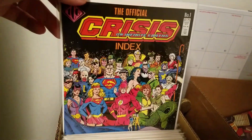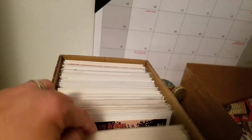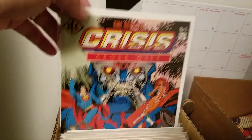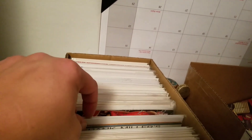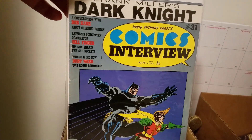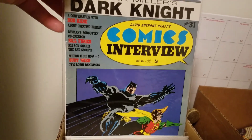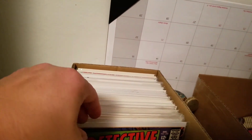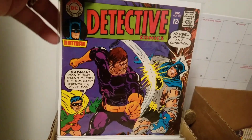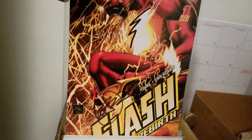They also had a couple of companions - not signed of course - the Crisis on Infinite Earths Index and the crossover guide telling you all the DC issues that crossed over with it. Then the first Frank Miller drawings of the Dark Knight Returns, first Neil Adams on Detective Comics, and the Flash signed by Jeff Jones and sketched.